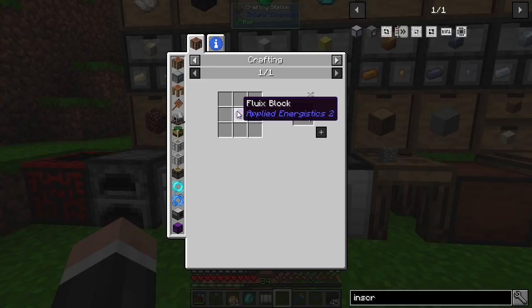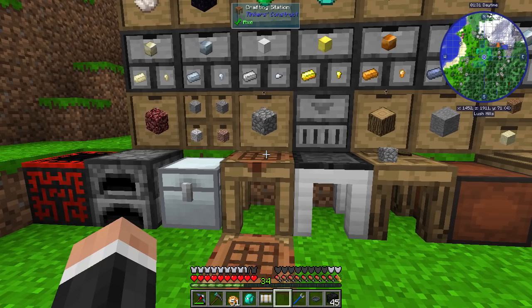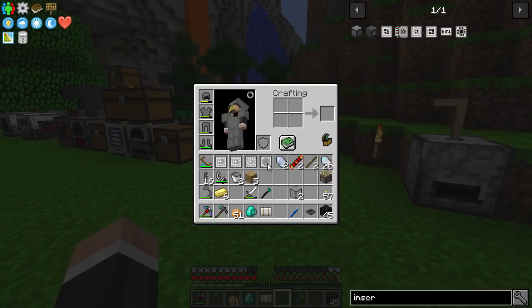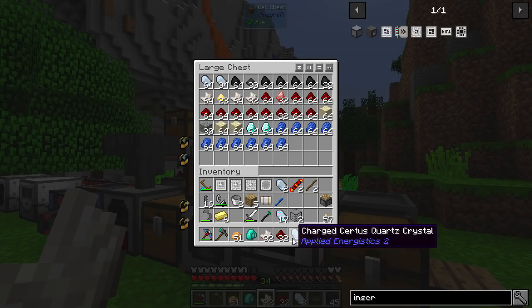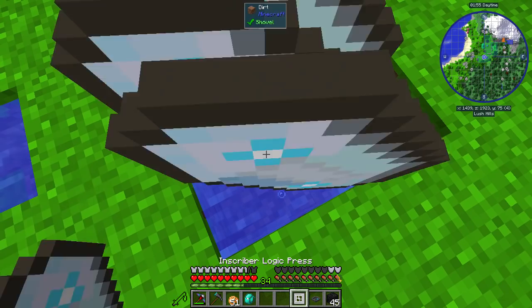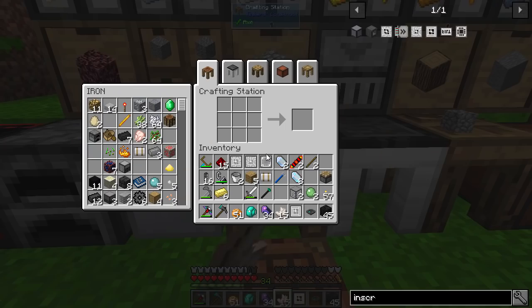To make the fluix crystal, either use a fluix block, or drop one charged certus quartz, one nether quartz, and one redstone dust into a puddle next to one another, and wait a moment to receive two fluix crystals. It's weird — there are a few more puddle-based things in this mod. So we need some quartz, some redstone, and some charged certus quartz. Let's get a puddle — there you go. Chuck that in, wait a second, and there you go. We've now got 34 and we've got an advancement. How lovely.